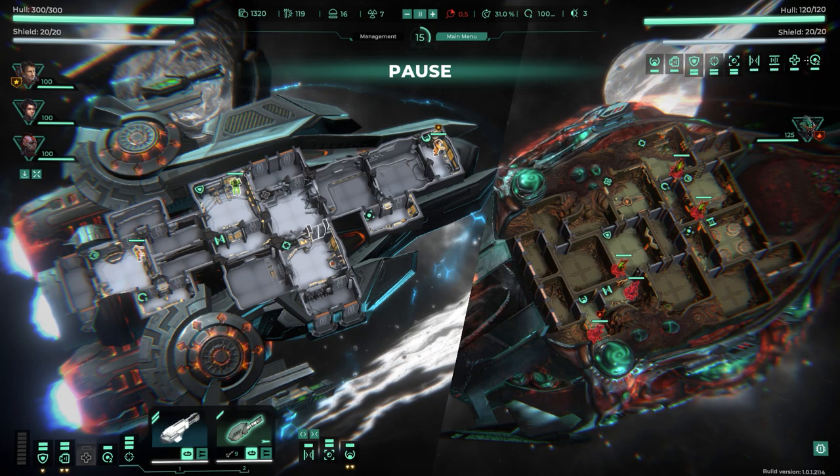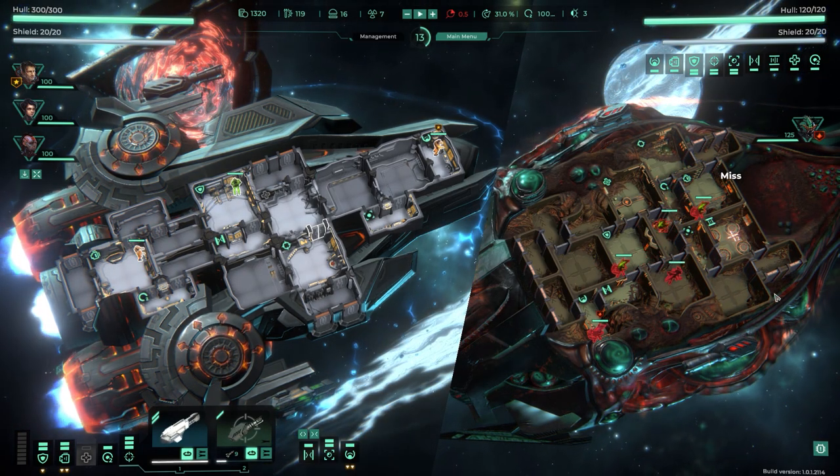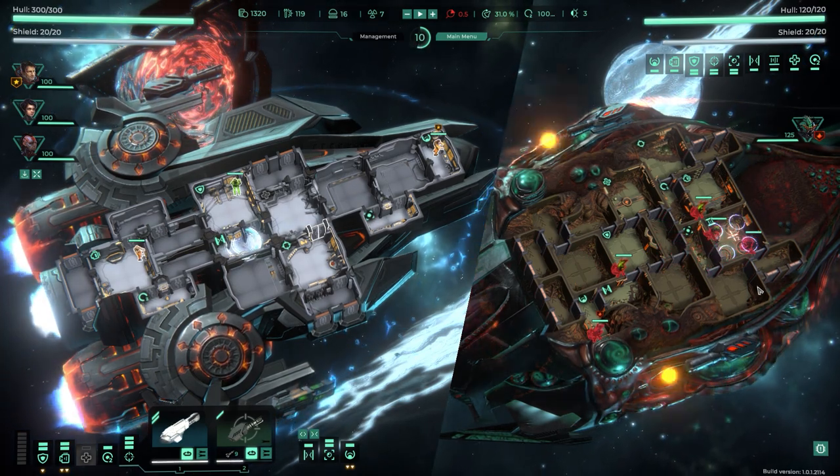I can see their army module and weapon system. But they have a teleporter — I'm going to target that first to keep them from boarding my ship, because that's the worst thing that could happen. There are going to be lots of misses — you have to get used to that.